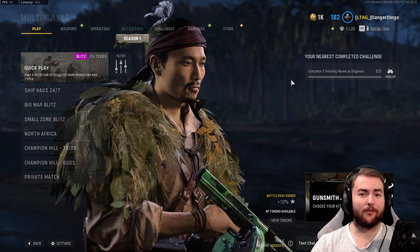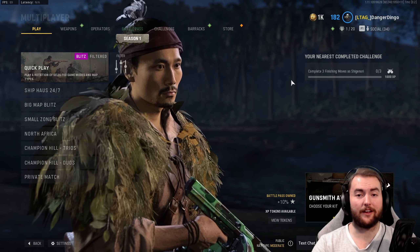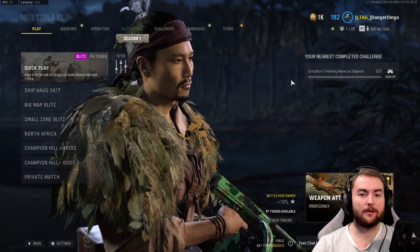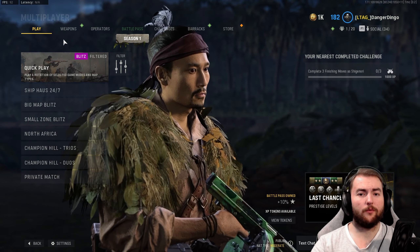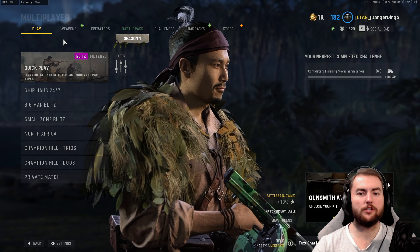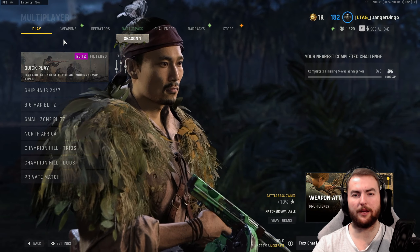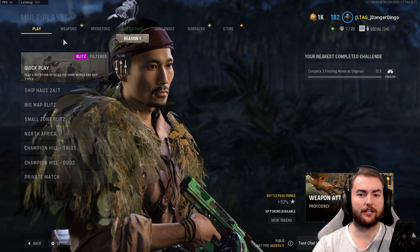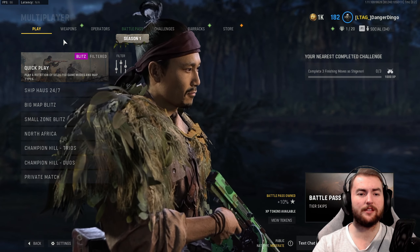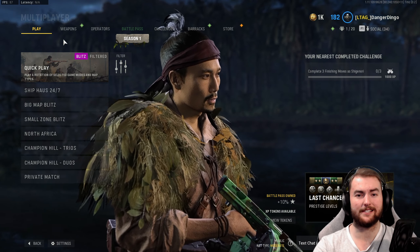Hey guys, what is going on? We are back with another best class setup in Vanguard video. We're going to be talking about a weapon that I don't usually talk about for a very dumb reason — the M1928. It's definitely one of the more powerful SMGs right now. You can't get a two-shot kill, but a three-shot kill with 34 damage at about 730 RPM gives you about 164 milliseconds of TTK. Land all three bullets and you're deleting people, plus you get 100 rounds in the mag — basically a pocket LMG with SMG movement speed.